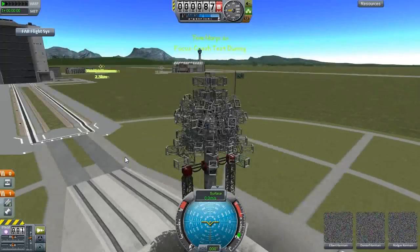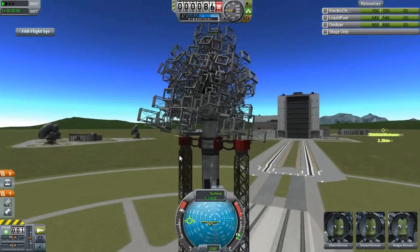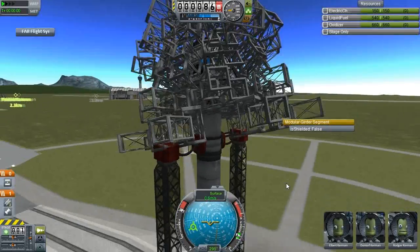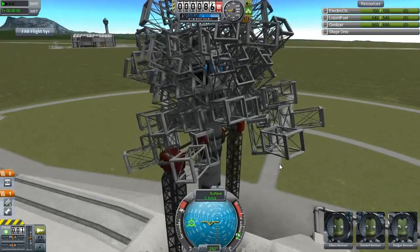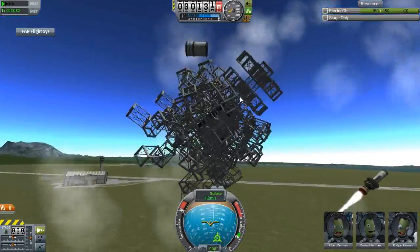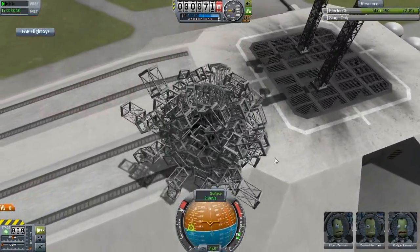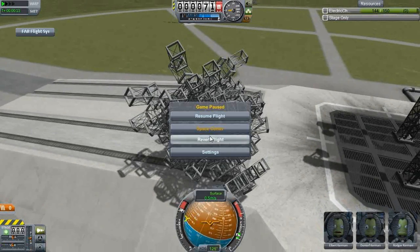Hopefully, even if the struts all go flying off higglety-pigglety, hopefully it will absorb the impact enough to recover the craft from the middle. That's interesting. We've got some wobbling going on there. Well, off we go. See you later, engine. Well, bounced off the ground quite nicely. Space tape is gonna be a thing here, I think.